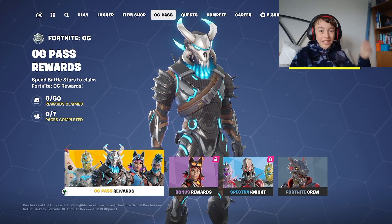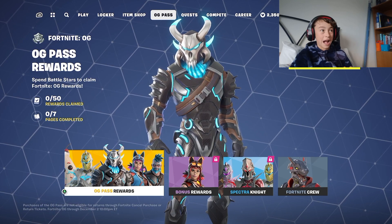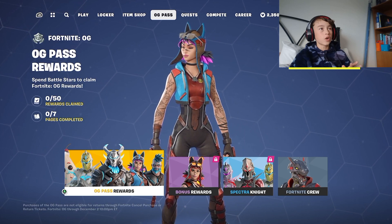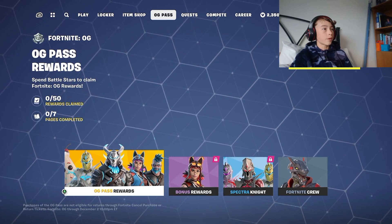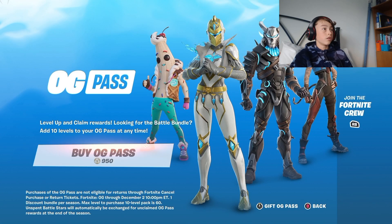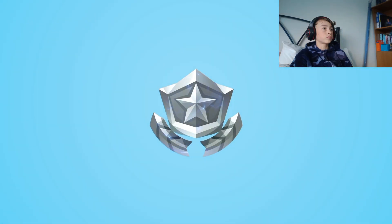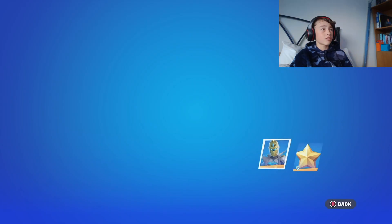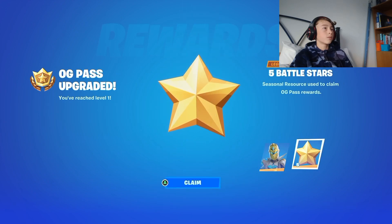Hello everybody, welcome back to DJ Ninja 103. Today we've got the OG Pass, which is the new battle pass — I think the season's called Fortnite OG, so that's pretty good. We're gonna find the pass first. 950 V-bucks, here we go — OG Pass unlocked! We've got the Spectra Knight, lovely.